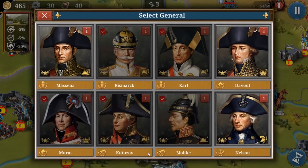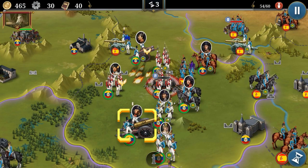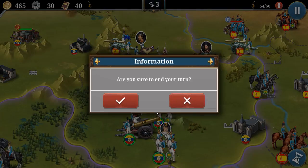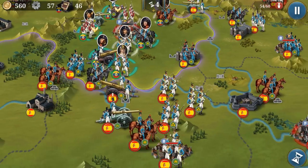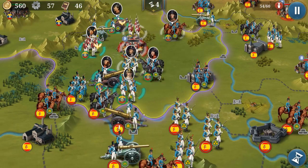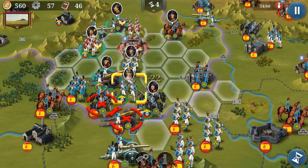We also have another option for generals. We've got 7 generals already, so I don't think we need any more. And you can see the enemy starts spawning — we need to deal with a lot of them as well. I suggest we use cavalry against artillery, which is really good.